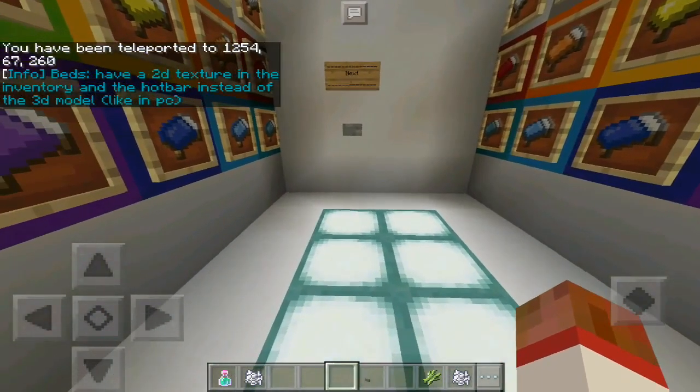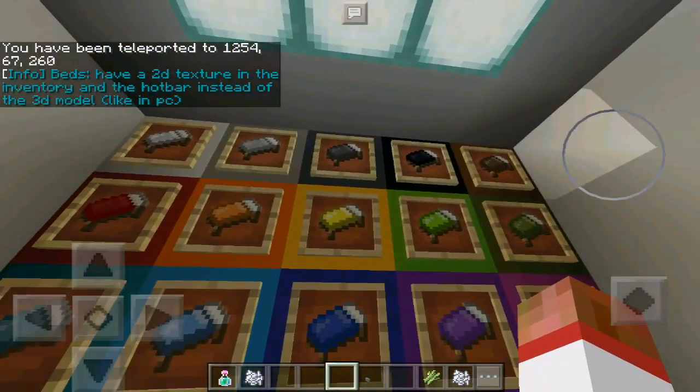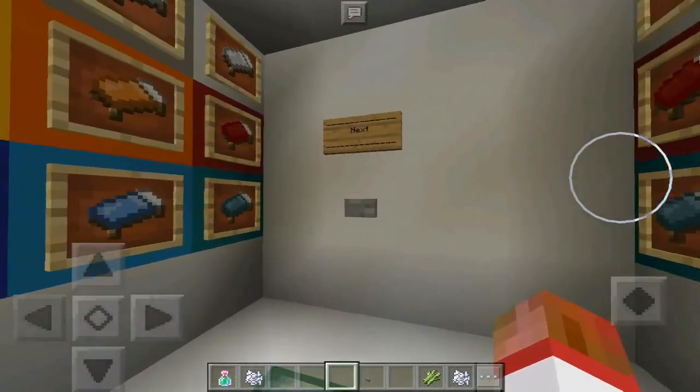Beds have a 2D texture in the inventory and in the hotbar, instead of a 3D model like on PC. As you can see, it is totally 2D, not 3D like on the PC version.